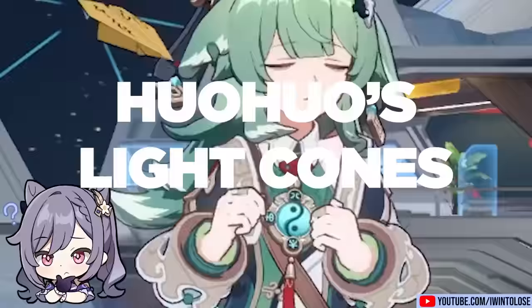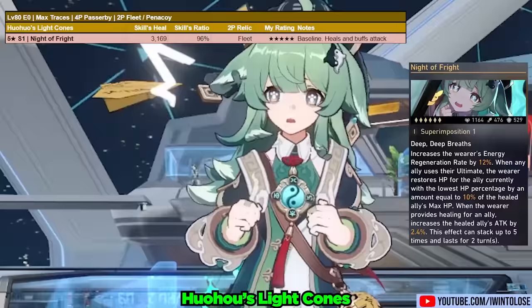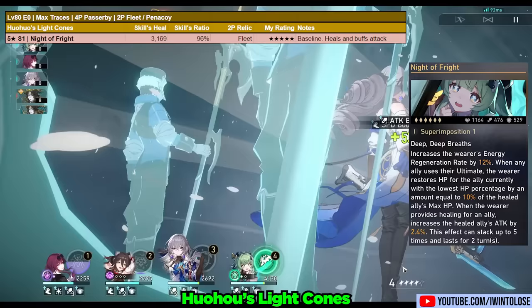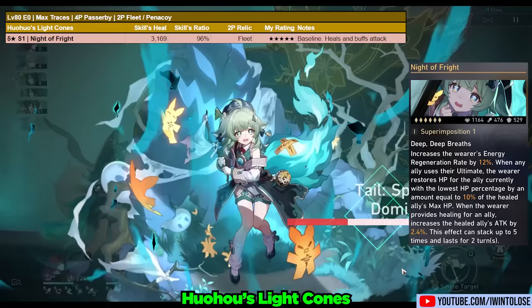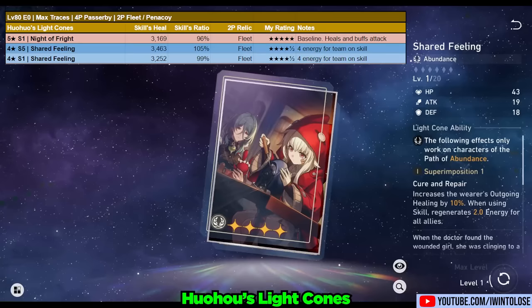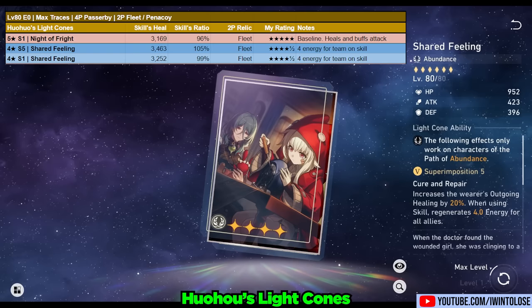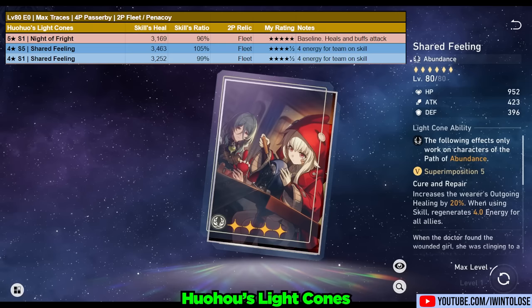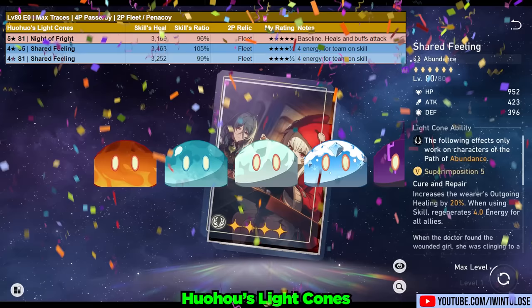Next up are Huohuo's Light Cones. Abundance characters are honestly sitting pretty. Her signature Light Cone, Night of Fright, is practically a mini Abundance character in disguise. It heals the lowest HP character on your team by 10% of the equipper's HP when any character uses an ultimate. It also provides a small attack boost to the character healed whenever the wearer heals that character — an easy 5-slime rating. This Light Cone is quite universal, and other Harmony characters can definitely make great use of it. The next Light Cone is the 4-star, The Shared Feeling. This thing is actually great on Huohuo since she's incentivized to use her skill every other turn to provide 4-turn ultimates. Using this Light Cone also allows Huohuo to equip a damage-boosting 2-piece relic set like the Fleet of the Ageless or the Broken Keel. Because of all the energy it provides your entire team, I'm giving it a stellar 4.5 slime rating, especially as Super Imposition 5.